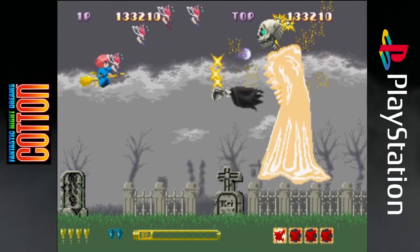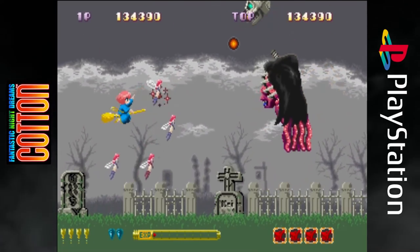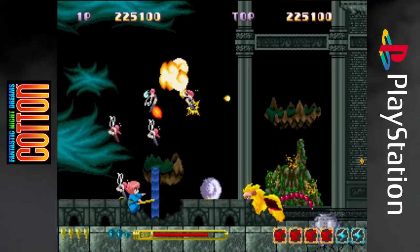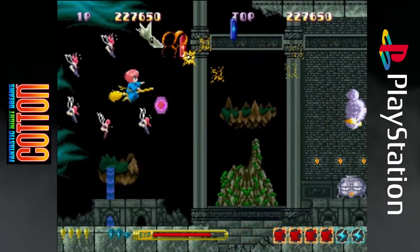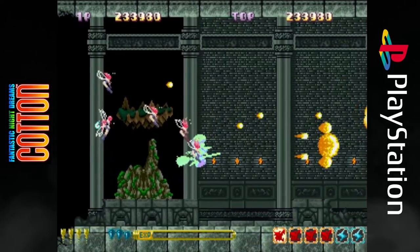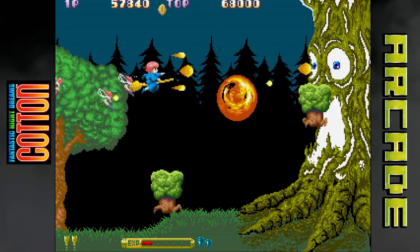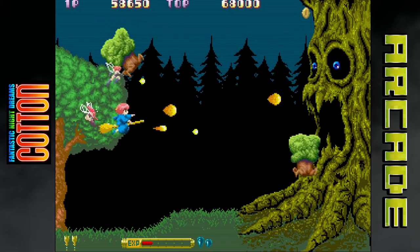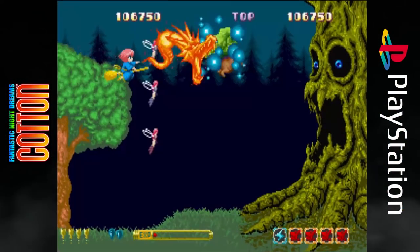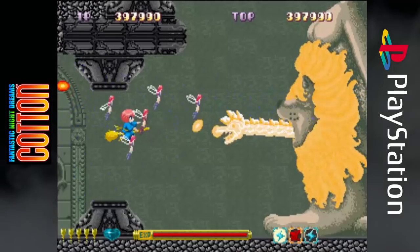Cotton is a hard game — whether the arcade, PC Engine, or Sharp ports, it'll put you through your paces trying to complete it. And this is where the faithfulness of the PS1 port falls apart. To be blunt, it feels like the game was nerfed. Enemies, mid-bosses, and even stage bosses all die far too quickly without putting up much of a fight. Cotton has some tanky enemies, soaking up bullets before going down — but that's been removed here. This tree boss on Stage 2 took me over a minute of firing away along with some magic to finally take down in the arcade. On the PS1, just a quick shot of magic and it's done, before it can even spawn many enemies. Same goes for many of the bosses, dying way too quickly.